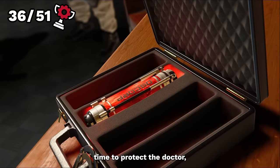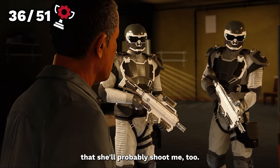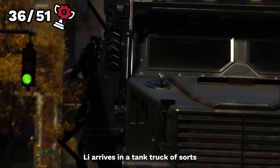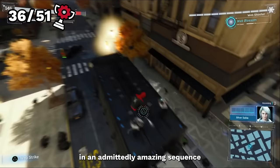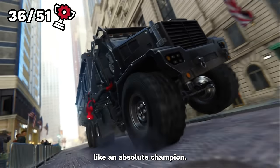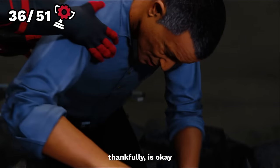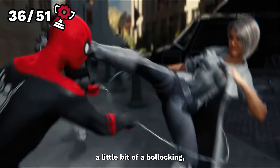With them all finally out of the way, time to crack on with the story. Time to protect the doctor, even though Yuri says we shouldn't as Silver Sable said she'll probably shoot us too. But that doesn't stop us. We see Michaels and the Devil's Breath hop into a car and literally seconds later, Martin Li arrives in a tank truck of sorts and takes the doctor for himself. We chase and fight upon the truck in an admittedly amazing sequence, ending with us bringing down the truck solo like an absolute champion. When we eventually wake up after the crash, Martin is gone and he's also taken the Devil's Breath. However, Dr. Michaels thankfully is okay, if not a little worried that a bio weapon has been nicked. Silver Sable gives us a little bit of a bollocking, but we move on.